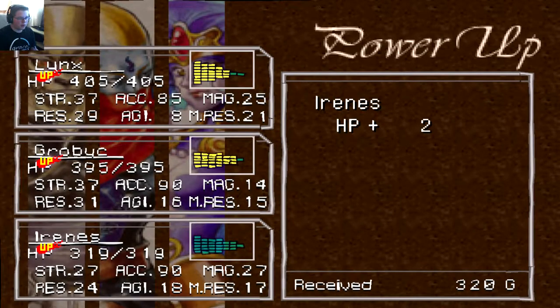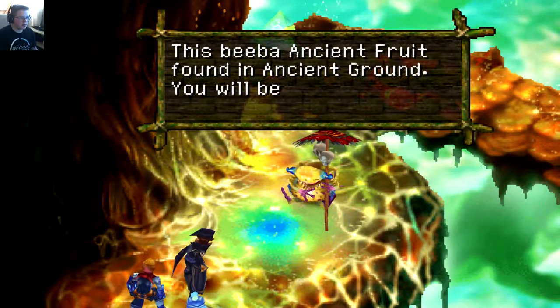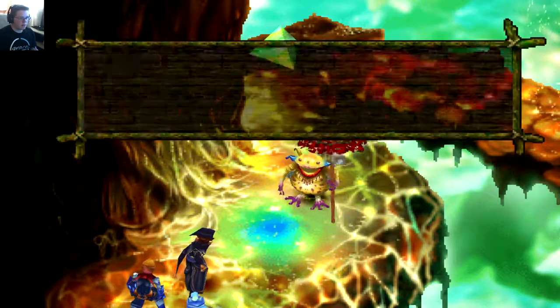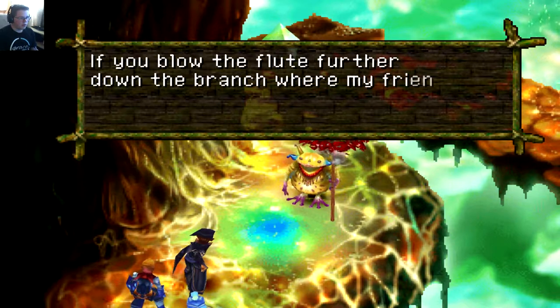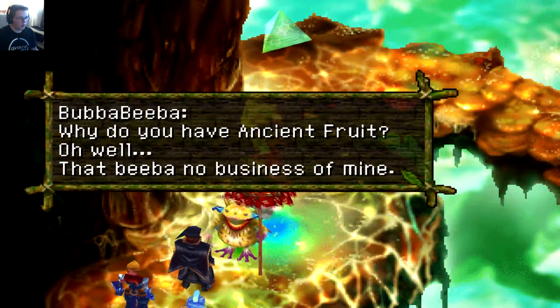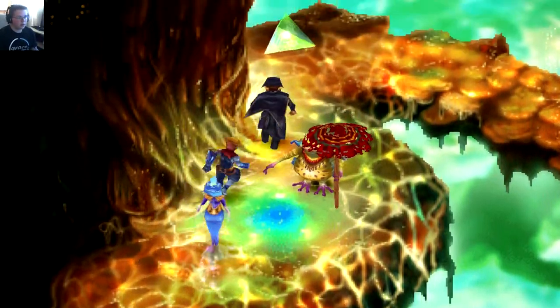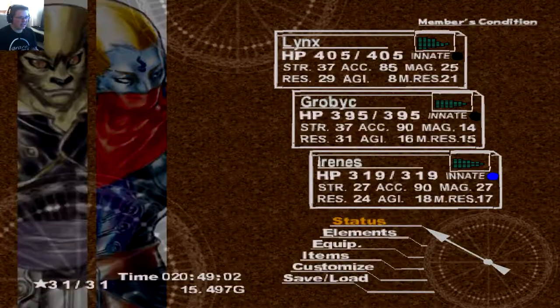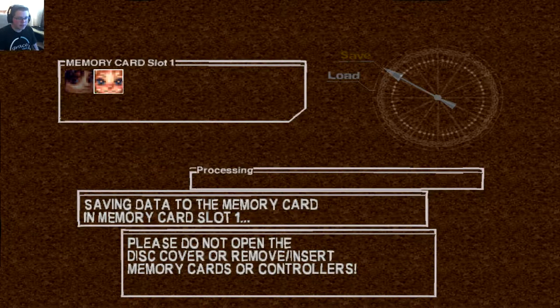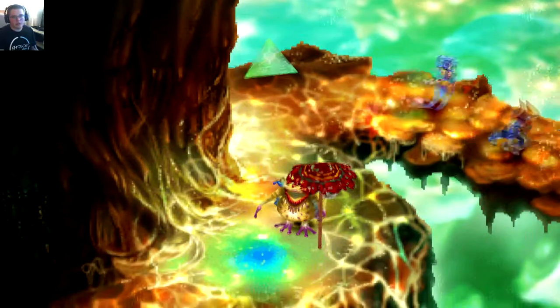Alright, let's just kind of speed run through this. Some fur, which we don't really need. What is he going to give us this time for defeating him? He gives you this Beba ancient fruit. 'If you blow the flute...' Blah blah blah. We already got ancient fruit though, we don't really need it. Why do you have ancient fruit? Oh well — so we got a second ancient fruit, which we didn't really need. Might as well save. Now that we got two ancient fruits, we'll definitely be able to get that Wingapede.